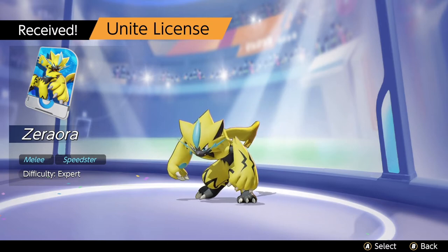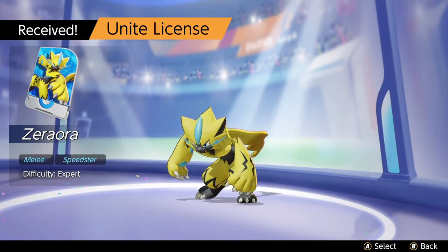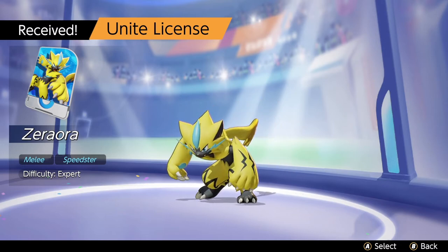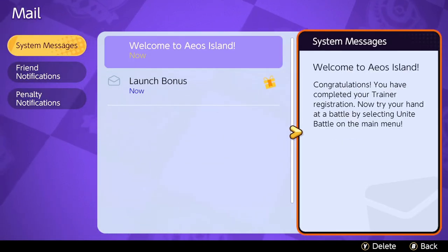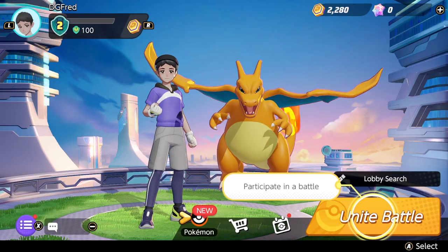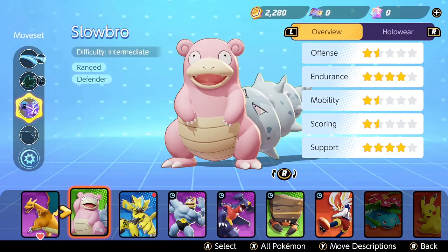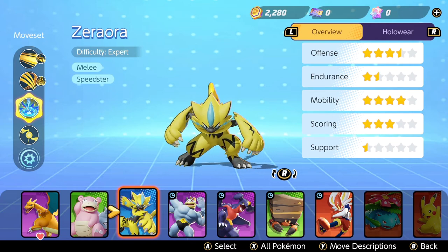As you can see here, I received my license. In order to unlock any Pokemon, you need to obtain their license to use them inside of Pokemon Unite. Zeraora is a melee speedster and the difficulty on using Zeraora is listed as expert. However, I've seen tons of gameplay already and a lot of people are saying it's pretty easy — nothing too difficult. Zeraora is a beast of a character, so you definitely want to use him to your advantage when ranking up early on in the game.